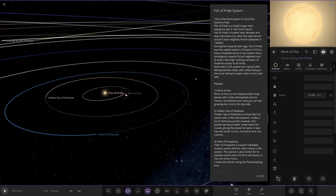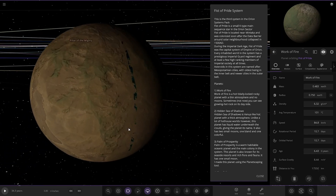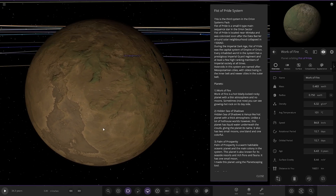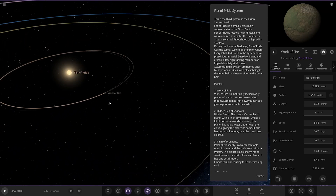Every inhabited world in the system has a prestigious Imperial Guard regime and at least a few high-ranked members of Imperial society at all times. Asteroids in the system are named after Mesopotamian cities — the oldest being in the Inner Belt and the newest in the Outer Belt. So, first of the planets: Work of Fire. Work of Fire is a hot, tidally-locked rocky planet with a thin atmosphere and no moons. Sometimes you can see glowing hot rock on its day side.